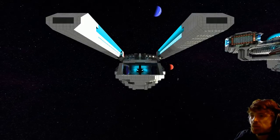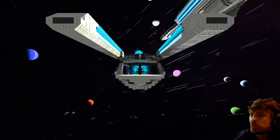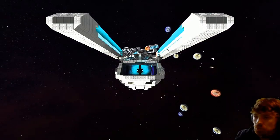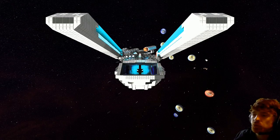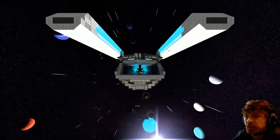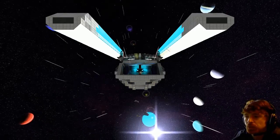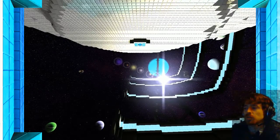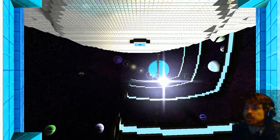Now we can take this and have a look at the Ambassador class. When you're in the core, zoomed in, you've got that view screen. We're just slowly heading back to my other ship because it keeps disappearing on me.